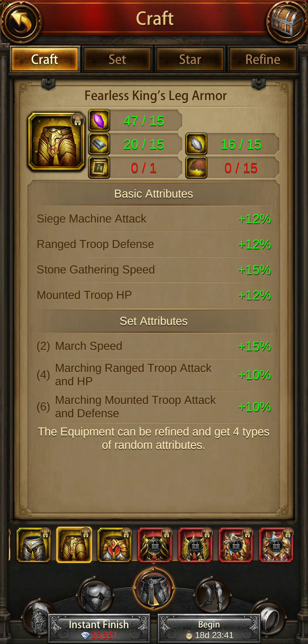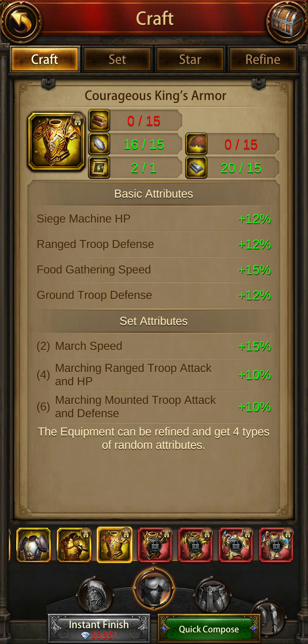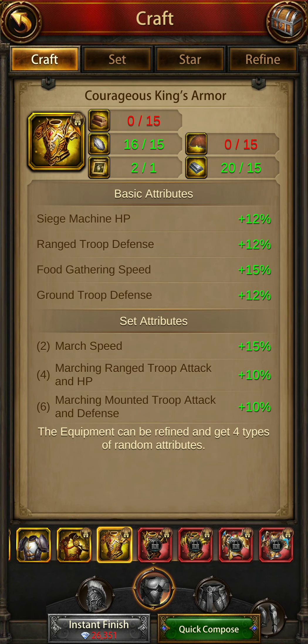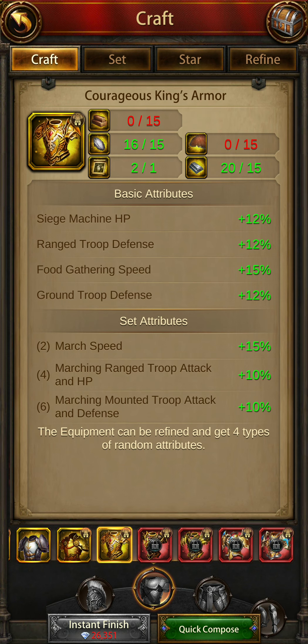For the pants, go for the courageous king legs. Most of his armor set is courageous king. For the armor piece, go for the fearless king armor because of the mounted troop attack and defense buffs. The courageous only has siege machine HP and ground troop, so if you want to mix ground and mounted, take the fearless king armor. For pure ground, go with the courageous.